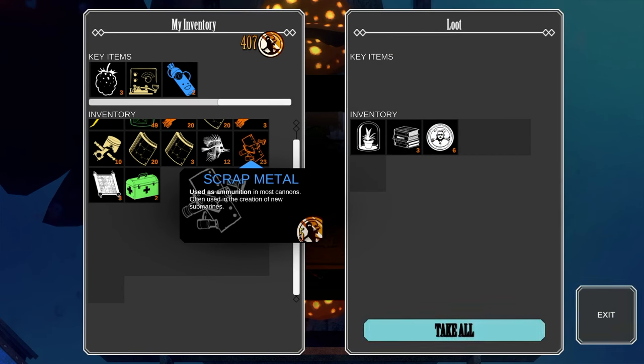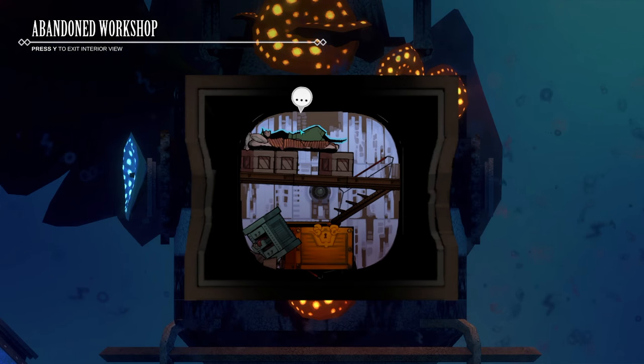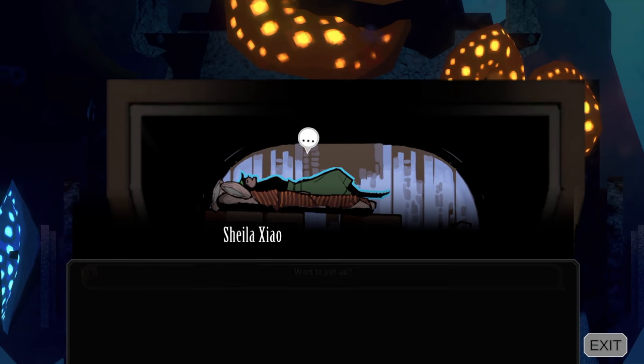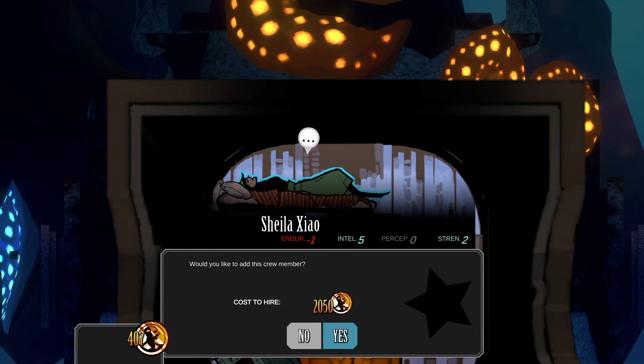Got some treasure in here. There's also a person sleeping — 'Want to hire the best sailor in the ocean.' This is an important point: there are a lot of places where you'll find these sailors, and they are actually procedurally generated. They'll have different stats that relate to the jobs and your ship.